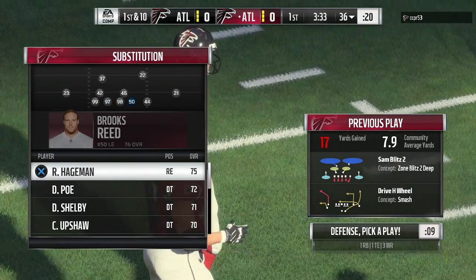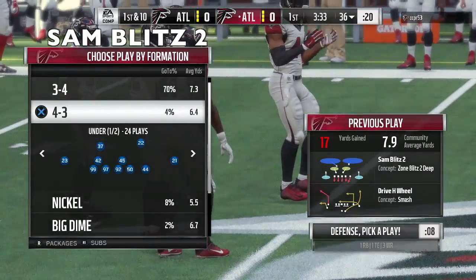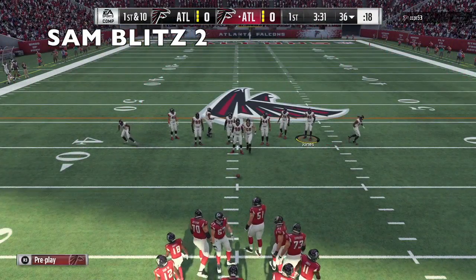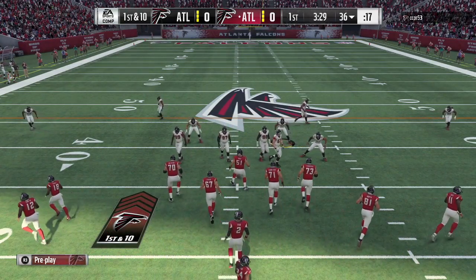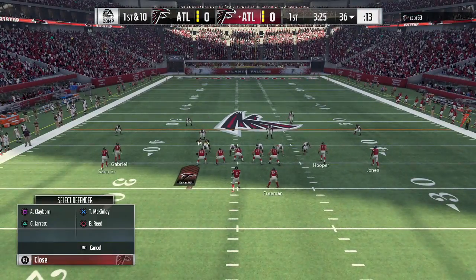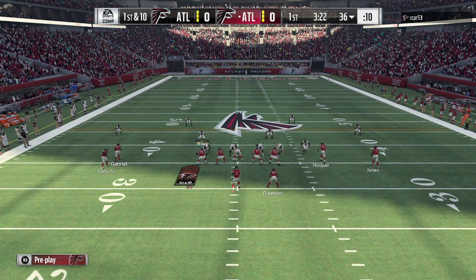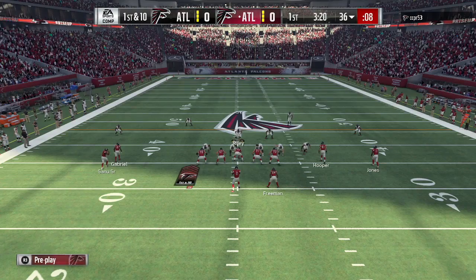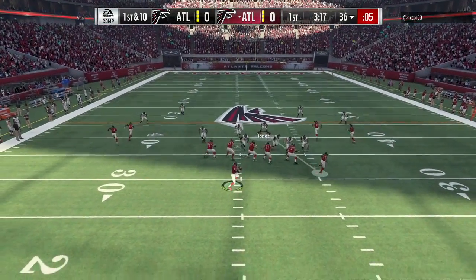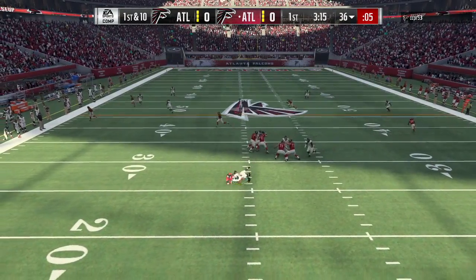Don't let the uncreative people take away from creativity. The creative ones at Madden Turf — they say there's no defensive tackle A gap, wrong. They say there's no such thing as a nano, wrong. They say everything is zoomed in, wrong. Does this look like it's zoomed in? Here it is — defensive tackle A gap.